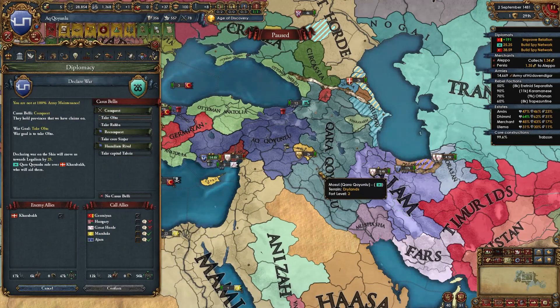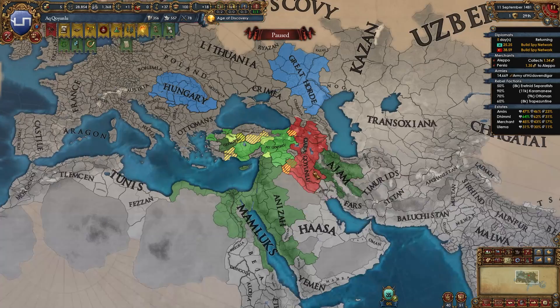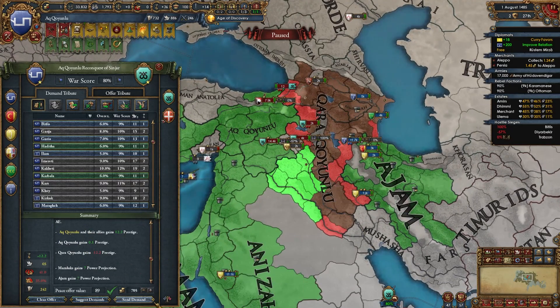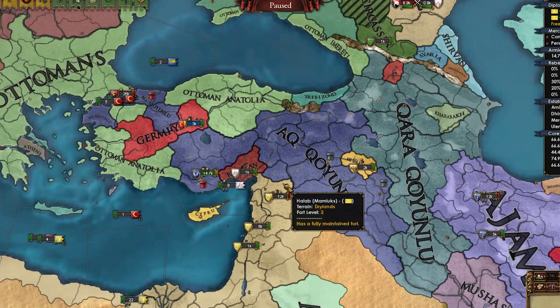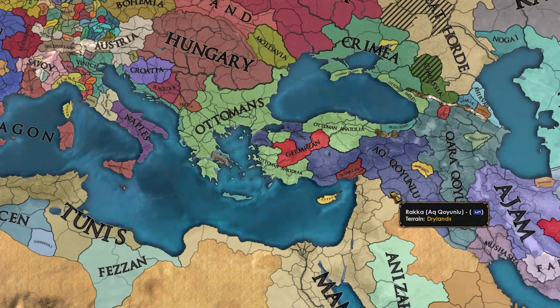I need money. Let's declare on QQ and let the Mamluks and Ajam do all the dirty work while we sit back and relax. Reconquest — yes. Go do your thing, guys. We've beaten QQ up. Money, war reps, provinces. You guys know how I feel about continuing our bankruptcy tradition. Right now I'm just chilling and trying not to go bankrupt — classic. That pretty much sums up every A to Z episode.